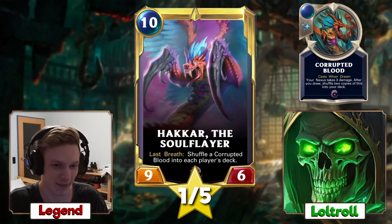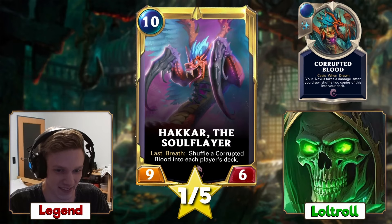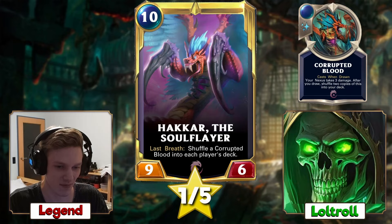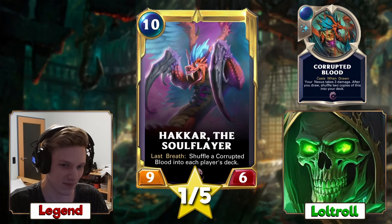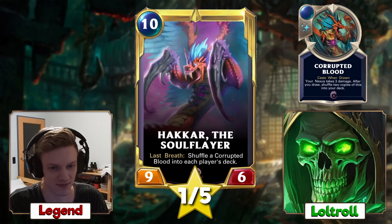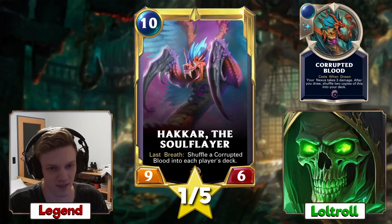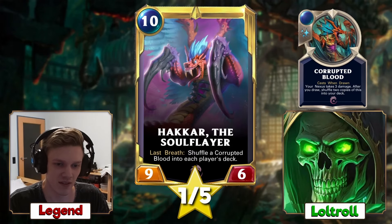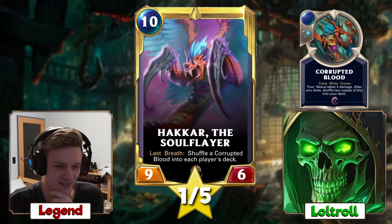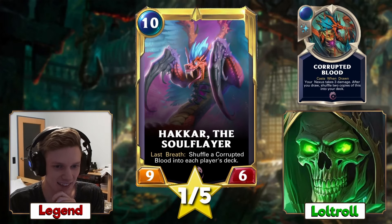If it just wasn't 10 mana — that's so slow. In Hearthstone, if the level-up effect was baked in, like at 10 mana 9/6 shuffle a Corrupted Blood into your opponent's deck only, or if it was a 3 mana 3/1 so you could cheat things out — it could see play. But still too slow.